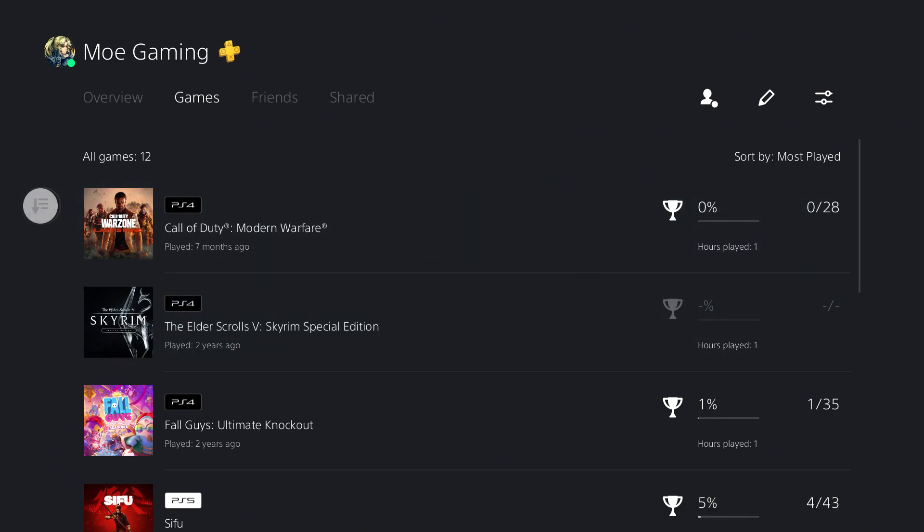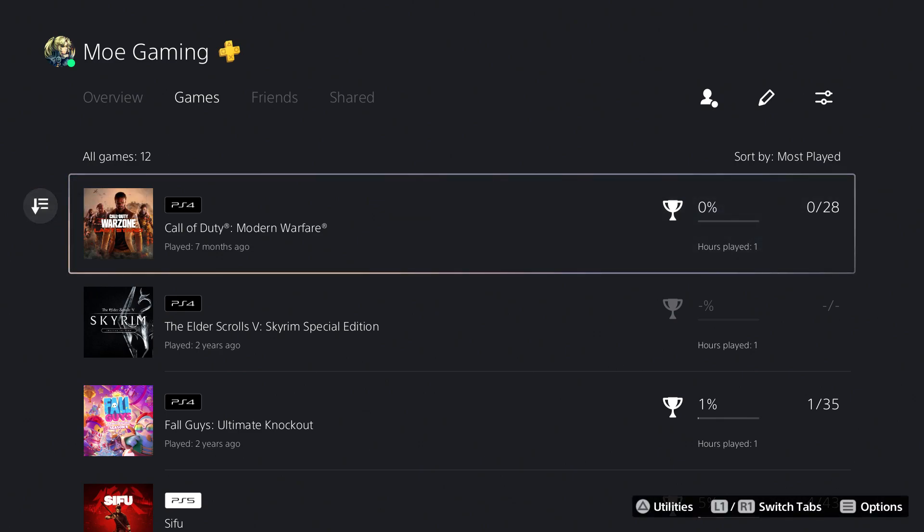This is essentially how you can see your playtime. If you check your personal account, you'll probably see thousands of hours depending on the game. Like I said, I've spent thousands of hours on Oblivion, Skyrim, and Fallout — those types of games really get you. And that's basically how you do it.